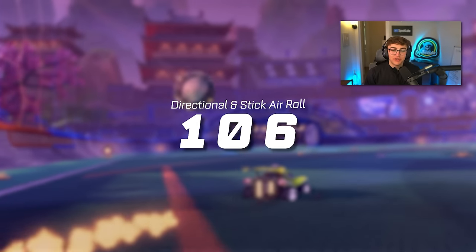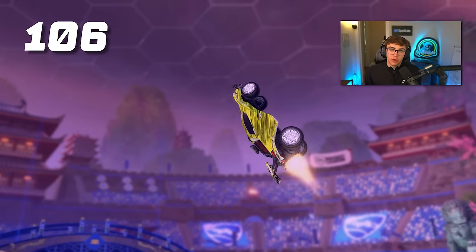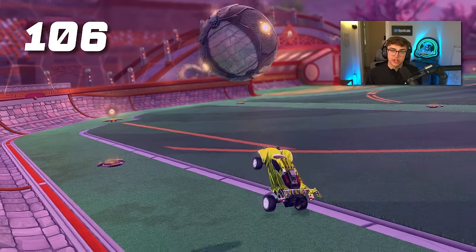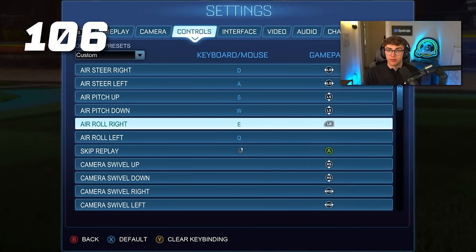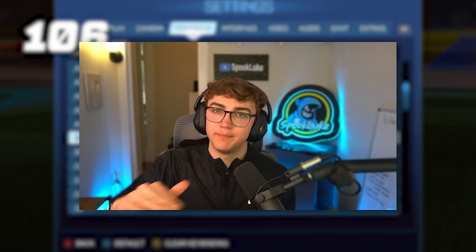Tip 106: learn the difference between directional air roll and stick air roll. Directional air roll is mainly for longer aerials, whereas stick air roll is for quick adjustments and ground recoveries. Definitely pick a button for directional air roll — either air roll left or air roll right, it doesn't really matter. Once you're done, set it and forget it.